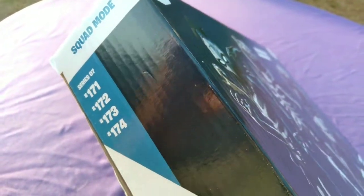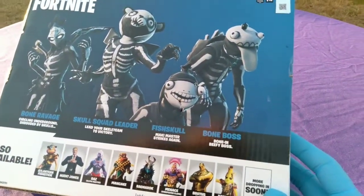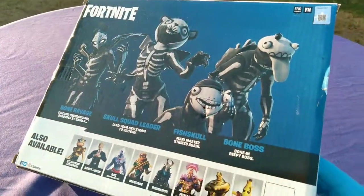It's said to be Series 7, figure numbers 171, 172, 173, and 174. As you can see: Bone Ravage, Skull Squad Leader, Fish Skull, and Bone Boss.